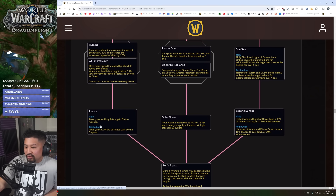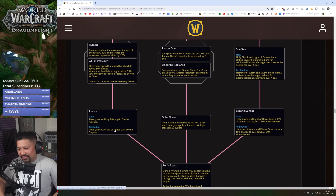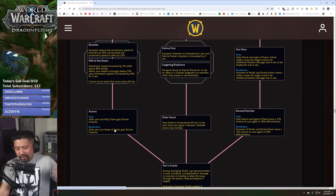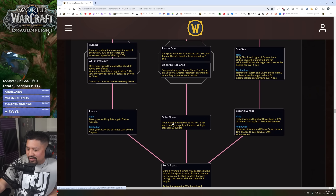Aurora: after you cast Holy Prism you gain Divine Purpose — though if you're not specced for Divine Purpose that would kind of suck. But it basically gives a free spender after using Wake of Ashes, so you've got full holy power and a free spender, meaning a free global with which to devastate your enemies.